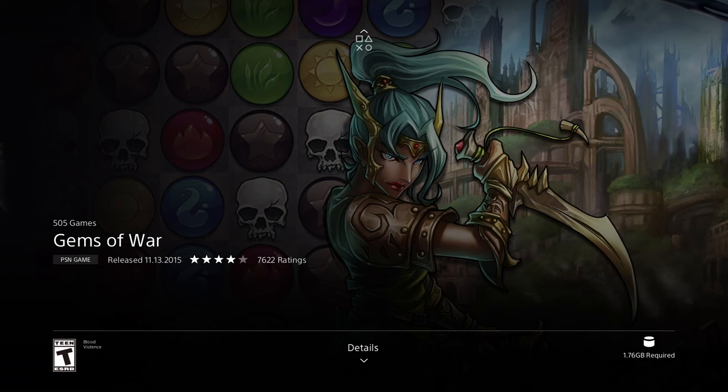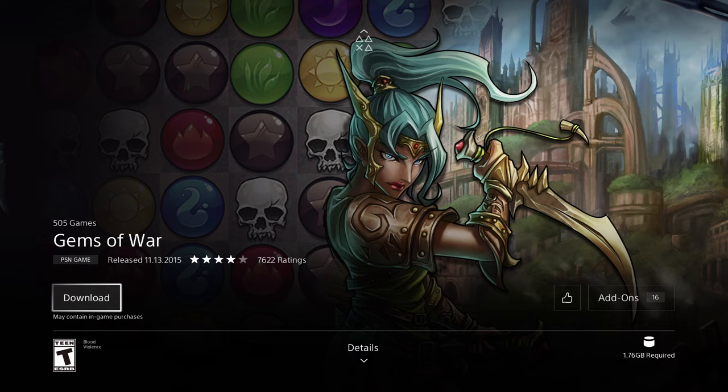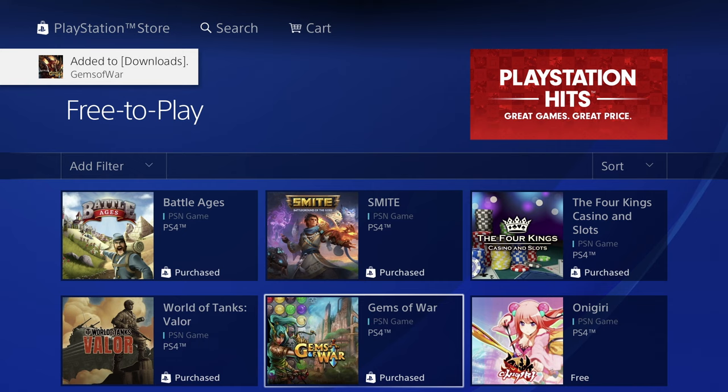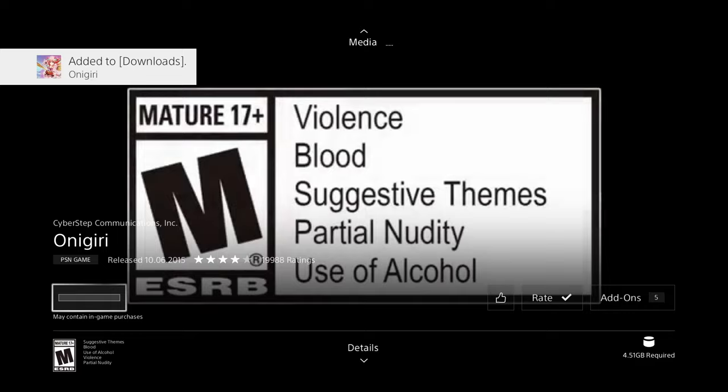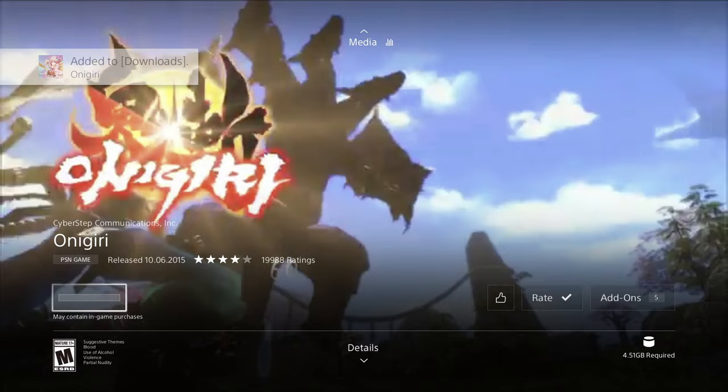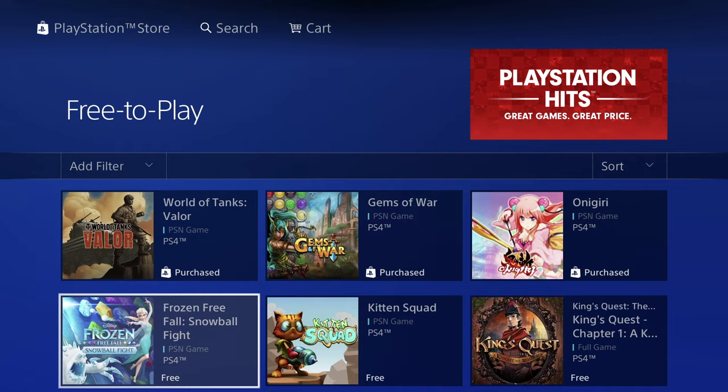How long will this take? Since I'm downloading a lot at once, it could take a whole day. But for those of you with faster internet, it could take just a couple of minutes. Slow internet speeds will take longer — the faster your connection, the less you have to wait. This one is only a gig, so it won't take long. The next one is 4.51 gigs, which should take about 10 minutes for me.